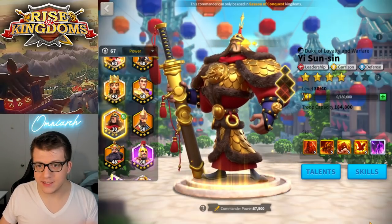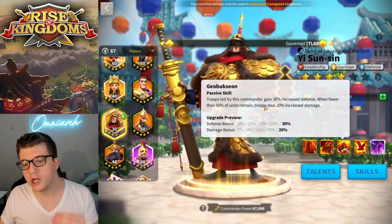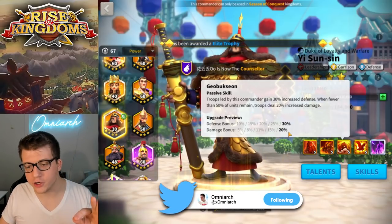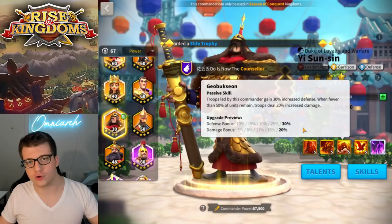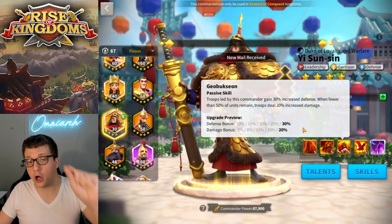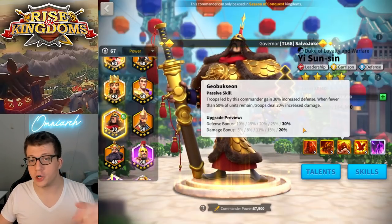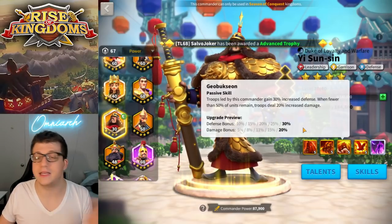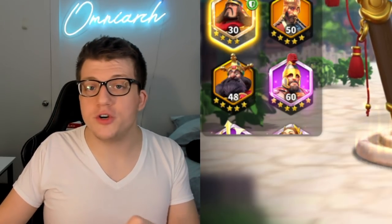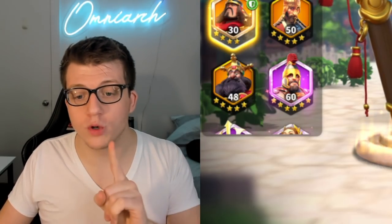Tip number four has to do with Easton Sin, specifically his third skill. The second portion says 'when fewer than 50% of units remain, troops deal 20% increased damage.' What this skill description doesn't tell you is that this is triggered based on the total number of troops in a specific flag, fort, pass, or whatever structure — not just healthy troops. So if you leave troops in a flag, it gets rallied and you don't refresh that march, there will be slightly wounded troops and dead troops from that first rally. All of those troops, even though they're not participating in the battle anymore, still count towards this damage bonus when you're rallied a second time.